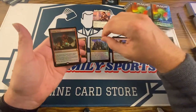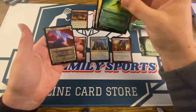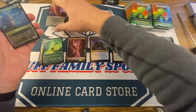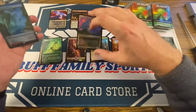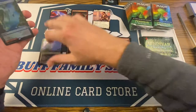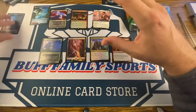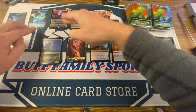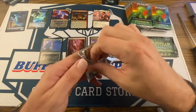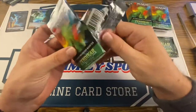Very nice — Rolling Vortex for the Foil Rare. Felidar Retreat for the Rare. And then there's a McKinney Ox. And look at that — Full Art Borderless Rare. Not a bad little pack right out the gate, coming out with that beautiful River Ride Pathway.